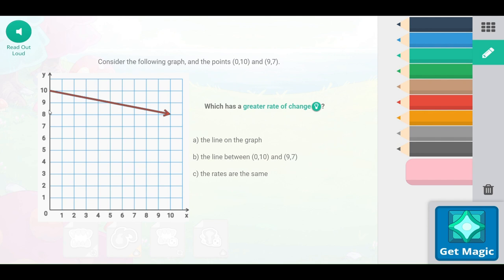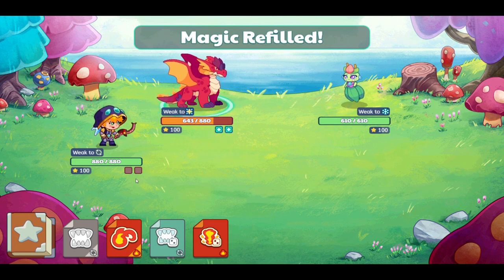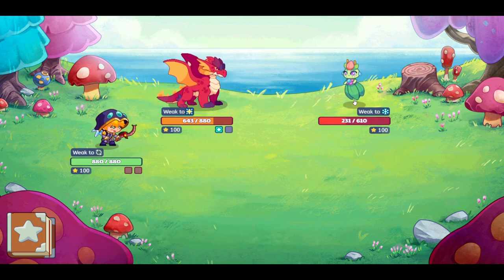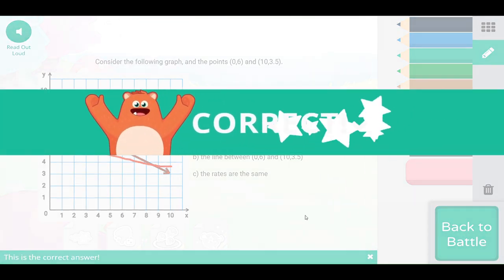Consider the following graph: points 0, 10 and 9, 7 — which has a greater rate of change? 0 to 10 and 9, 7 would be a greater rate of change, which means the slope is more dramatic. Here we have 0, 6 — we do X first — 0, 6 to 10, 3.5. So the red line on the graph is going to have a greater rate of change. It has a slope that would be more fun to roll down.